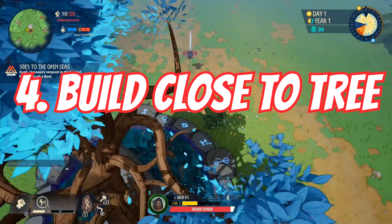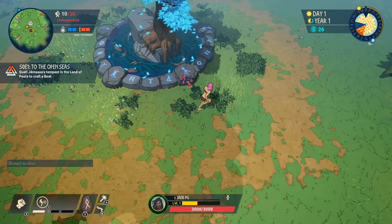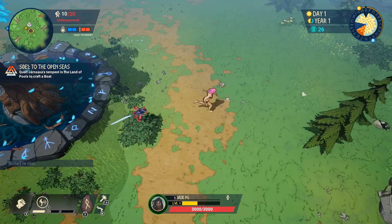The new survival mode means you can build your base anywhere, but you should still build your first encampment close to the tree as this will still replenish your health. You don't have to worry about it being destroyed by creatures or giants, but it's still really handy in early game.